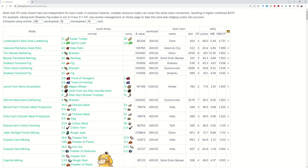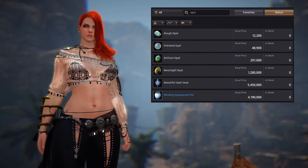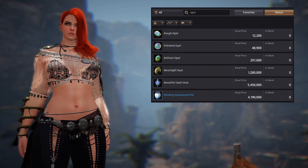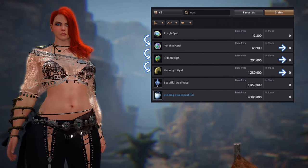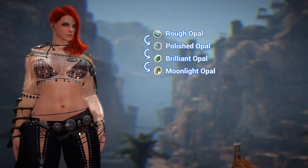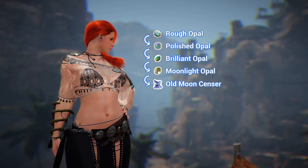Well, let's take a closer look at the node materials, specifically the rough opal. If we open the market, you can see that rough opal is sold out, so demand is high. Presumably that's because it can be processed into polished opal, then brilliant opal, and finally moonlight opal, which are also in high demand. And it even goes one step further — moonlight opals are used to craft old moon sensors for horse awakening, so that's where all the demand is coming from.